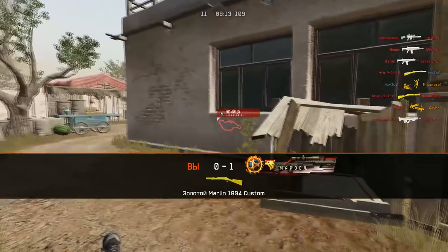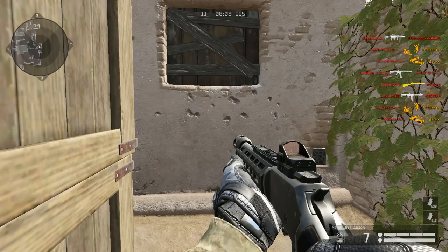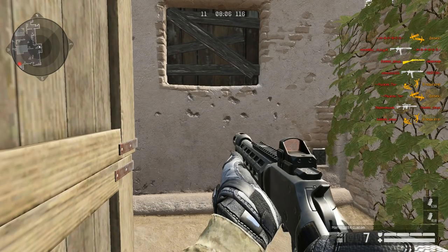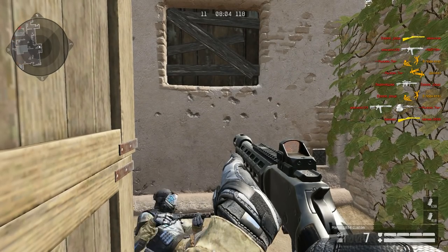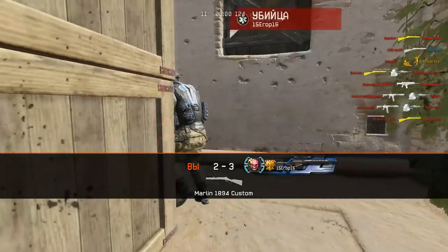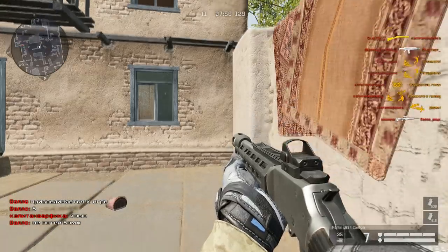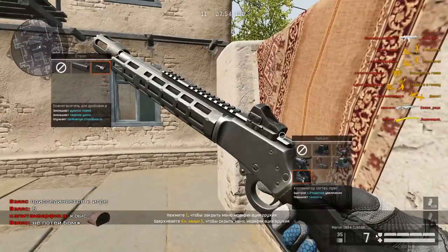I forgot to talk about the stats — but okay, that's a good spawn. The normal version has 520 damage, a range of 7, 128 RPM, 81 aim accuracy, 69 hip accuracy, and 7 bullets in the clip, as you can see down here.